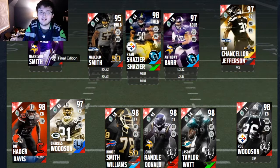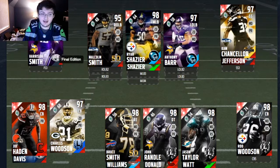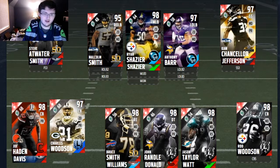Steve Atwater and Harrison Smith — these guys are going to be able to shut down the run. Both of these guys are known for hitting players hard, stopping the run, and being able to get to the quarterback. So definitely two monsters right here. Your cornerbacks: Joe Hayden, Rod Woodson, Charles Woodson, and Vontae Davis. Definitely all good press, run, and coverage corners.